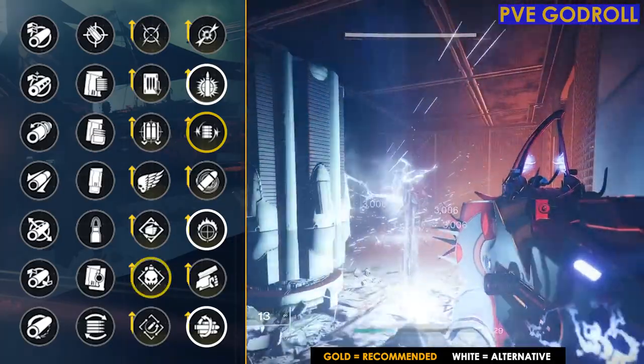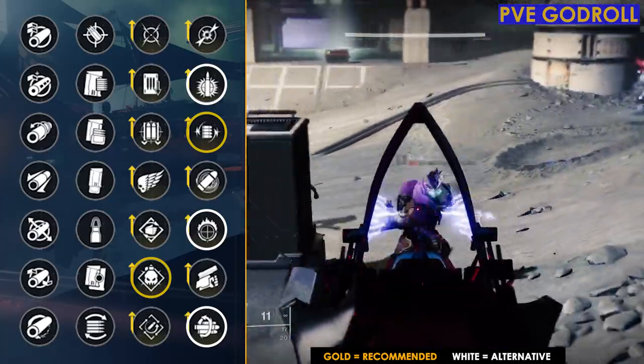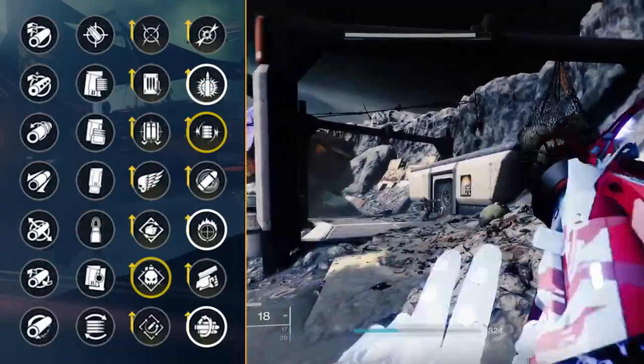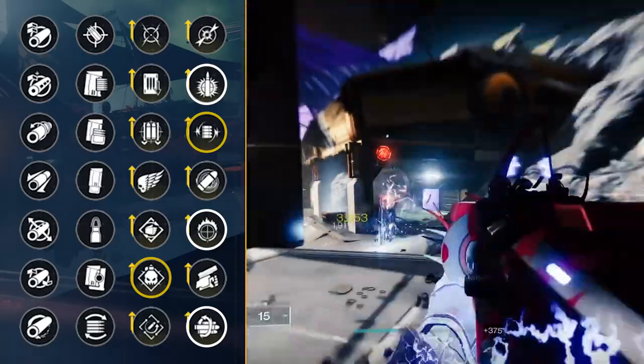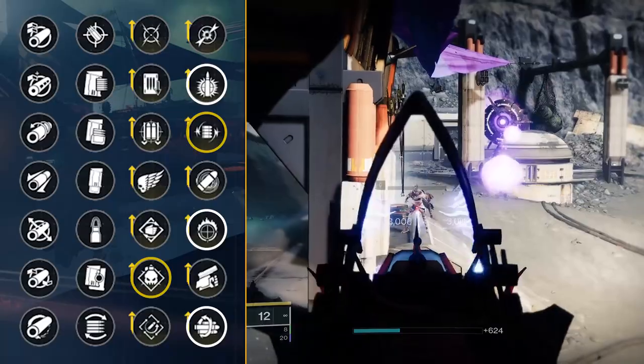Moving on to column three, the perk that pairs best with Volt Shot is Demolitionist. Volt Shot applies Jolt and causes you to easily get multiple kills, which pairs perfectly with Demolitionist, giving 10% of your grenade back on a kill. This combination alone — before even building into Arc 3.0 — is pretty insane, but if you do build into it further with Arc 3.0, you'll get your grenades back even faster.